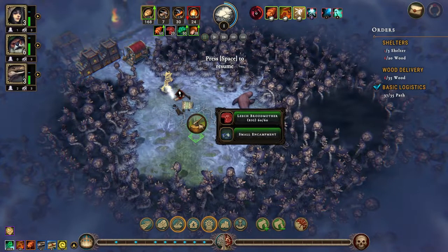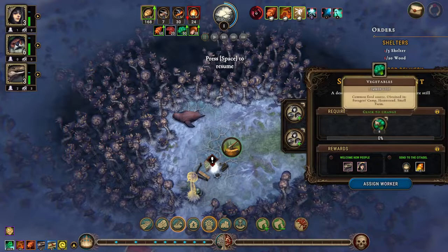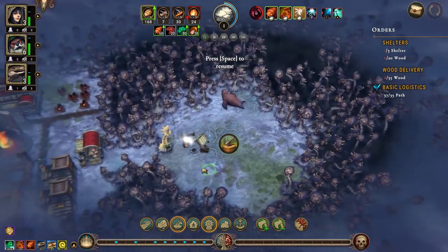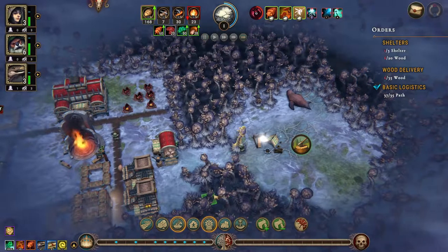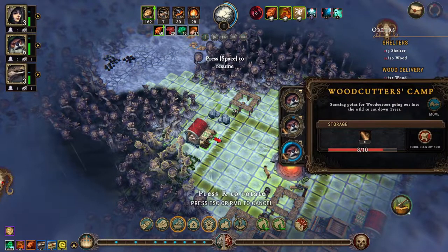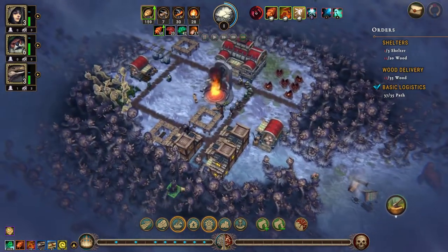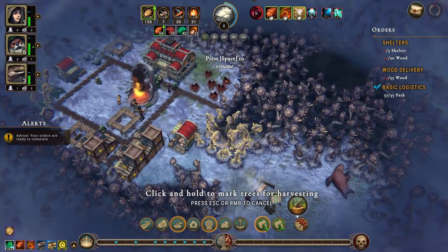We have a leech broodmother and a small encampment — we can deliver this with veggies, which is fine. Let's investigate that. We can deliver the basic paths but there's no reason to do so just yet. Let's move the woodcutter over here to build this path up. We would really like a trapper's camp — that would be great. Let's clear out some of this.